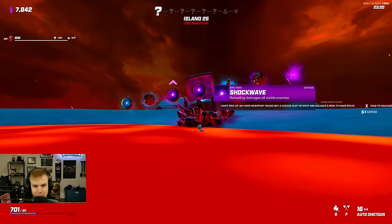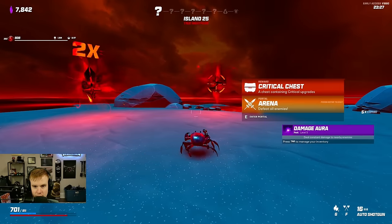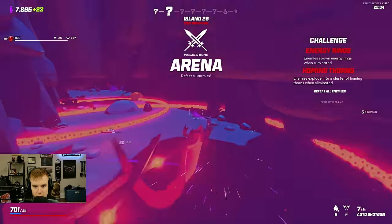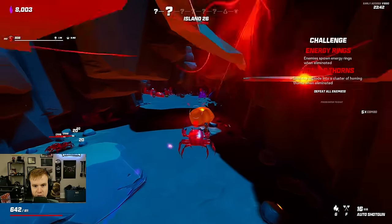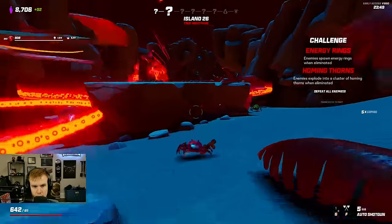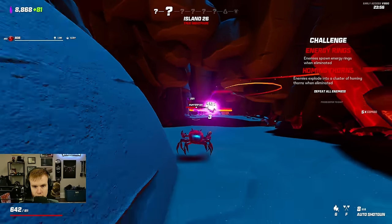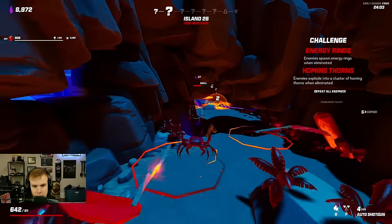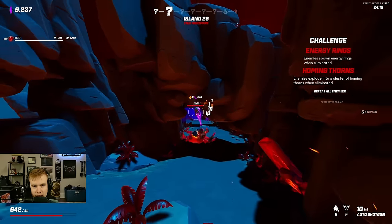I was hoping for damaging scythes, but orbiting scythes — I'm going to grab damage aura. We're at 100 damage per second I think. Normal — energy rings, homing thorns, a little scary. Definitely a little scary, very scary actually. I can't really control when these guys die — they're just going to die and I have to keep running. It blew up. No. I have no armor left.